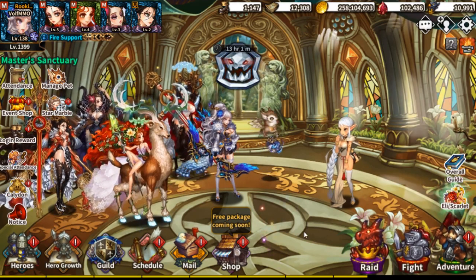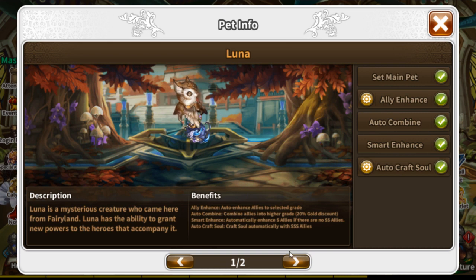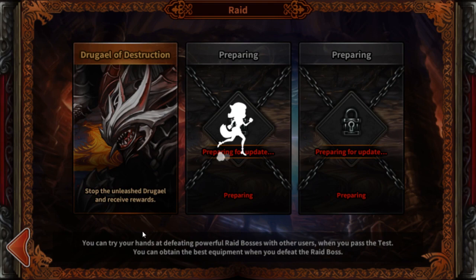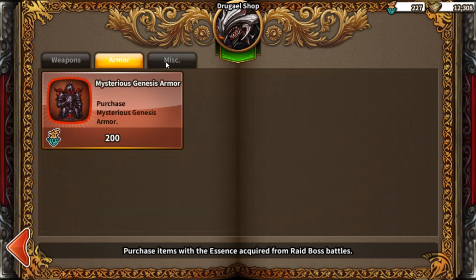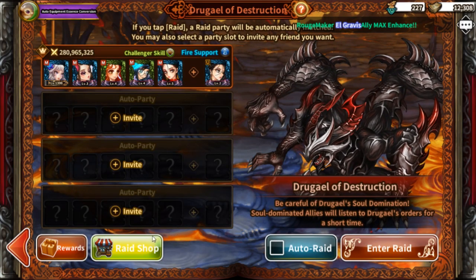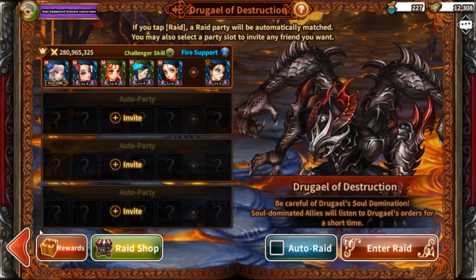If you guys have other questions let me know in the comments. Make sure to always set up your pets the way you want — like auto combine allies, auto combine jewels, or convert your equipment into essence. If you already have a full set, convert your equipment into Raid essence. Then come into the shop and buy jewels instead. Jewels are really easy to get if you do this — just auto-raid, come back in the morning with a bunch of essence, and go on a buying spree. This is the best place to buy jewels outside of the daily dungeon.